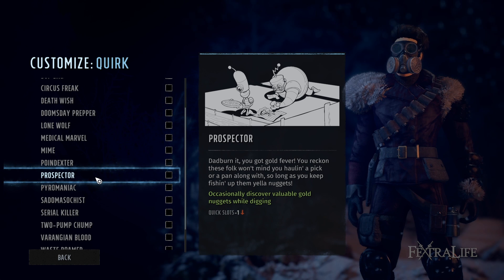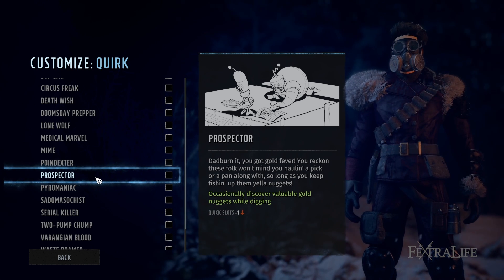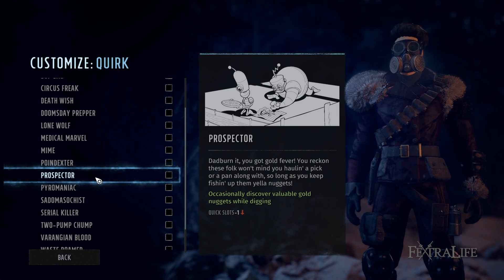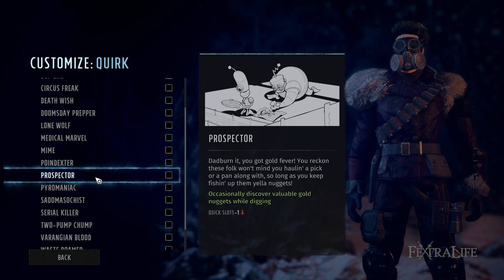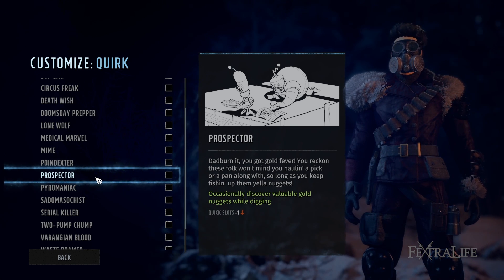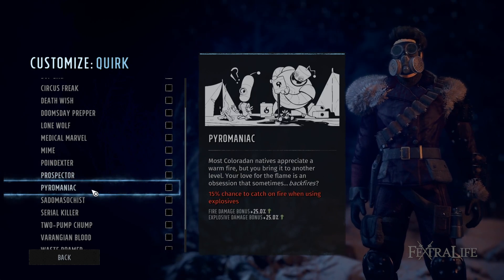Prospector gives you more gold from valuable nuggets throughout the game, but you lose a quick slot. You only have two quick slots by default, so this puts you at one — which limits grenades and healing kit access. I don't recommend going down to one quick slot if you're a new player. If you know exactly what your build is and this isn't your first run-through, maybe consider it, but not as a new player.